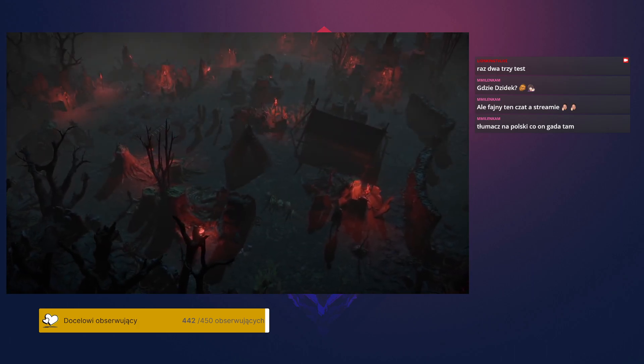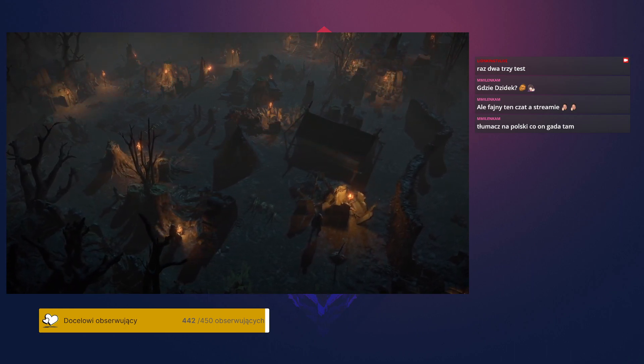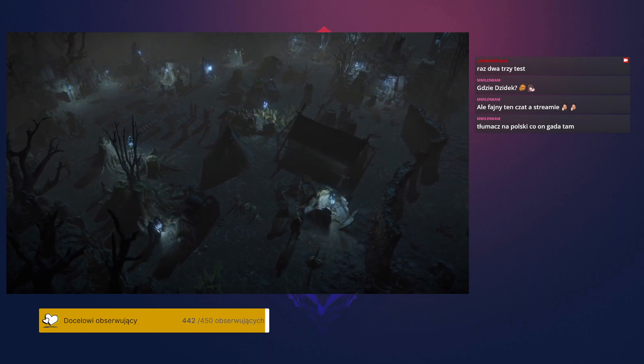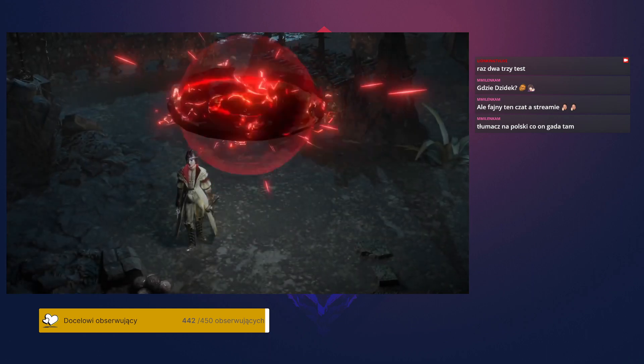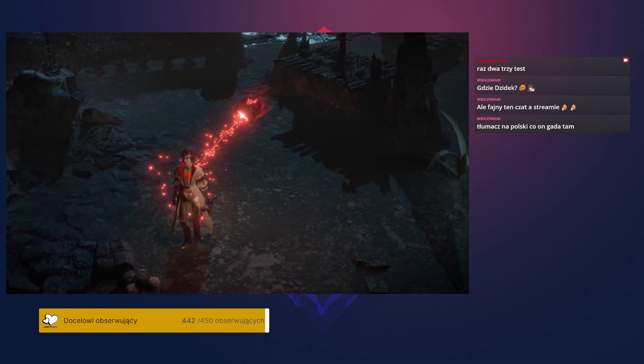The Ghostlit Graveyard is a hideout where you can control the color of its torches. It also comes with six exclusive hideout decorations. Medidrone will follow you around and use a healing beam on you whenever you're gaining life.